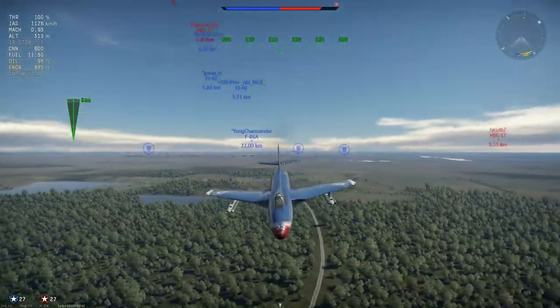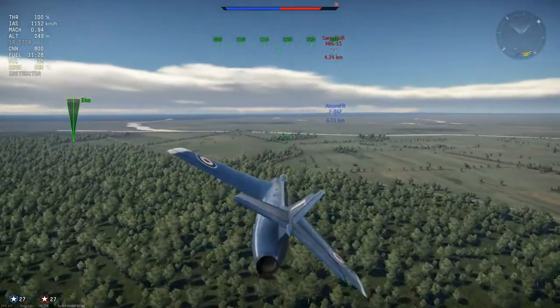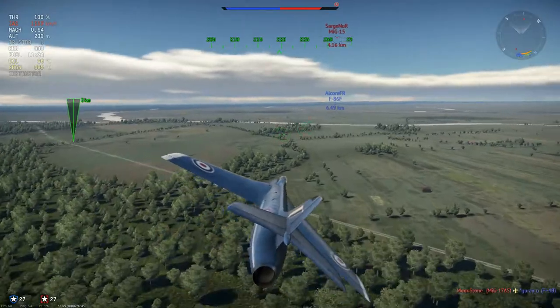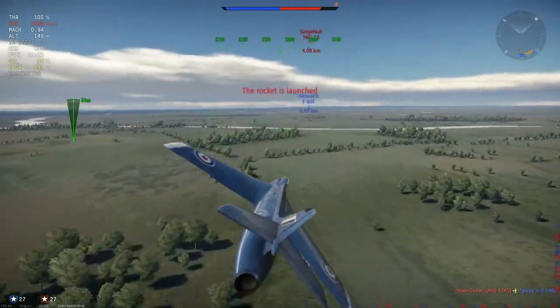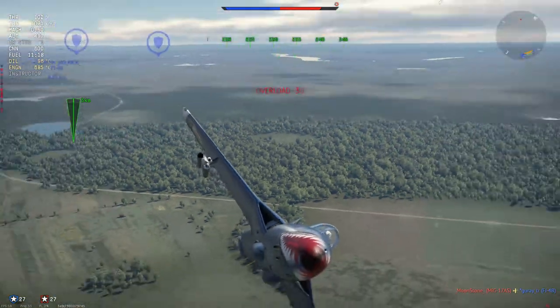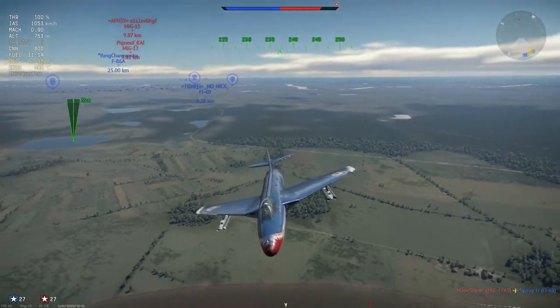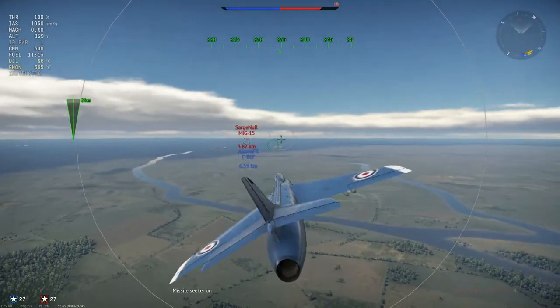If you have to lock someone from the front you need to wait until the missile can track, and that's not ideal. At that point you might as well use your cannons — which of course are 4 Adens. That's one of the best cannon loadouts in the game. I need to check which has the highest burst mass but it's certainly a fair one. I don't know why the MiG-17 launched rockets from 2.7 kilometers away, but each to their own.